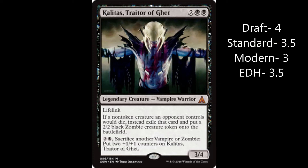EDH is a 3.5 because I do like the making zombie tokens and I have a few decks that can definitely benefit from doing that. Sidisi and Marin, Sovra — they would all benefit from that.